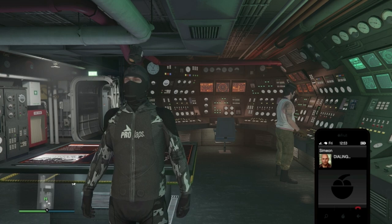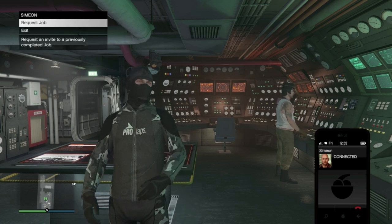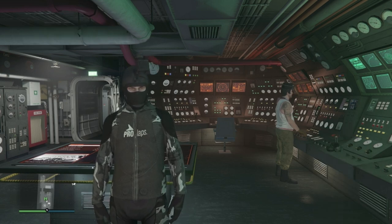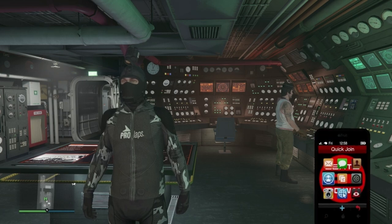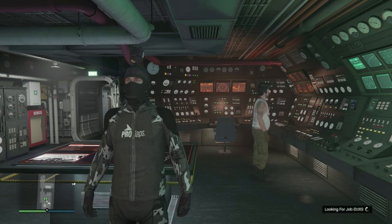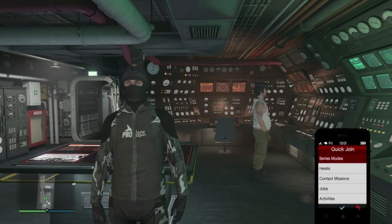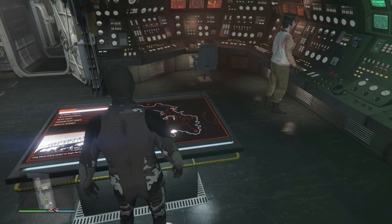The next thing I did was call up Simeon and request a job. I then set up job warping during missions by going to Quick Join, Random, Alone, Accept, then Quick Join and Backing Out. If you'd like a full guide on everything I've just mentioned, I've left links in the description.